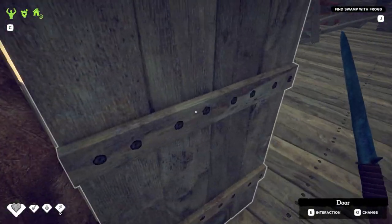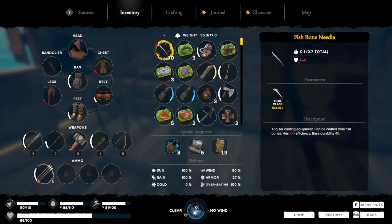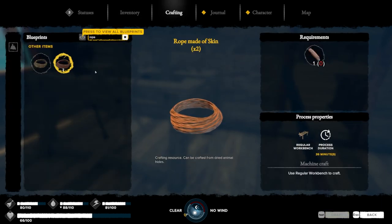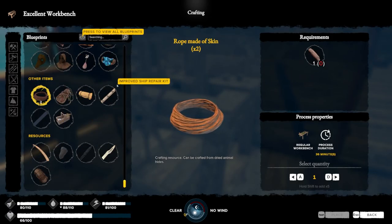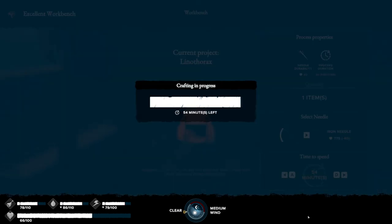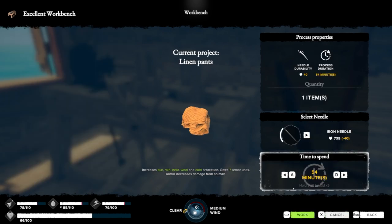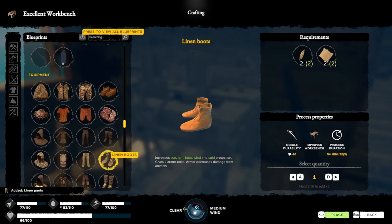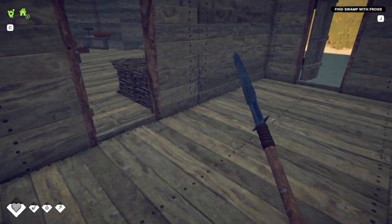Two rope made of skin — I got two. How do I make rope from skin? That's from dried hide. I have some extra dried hide so I can always get more. Now the pants — awesome. And the boots — perfect.